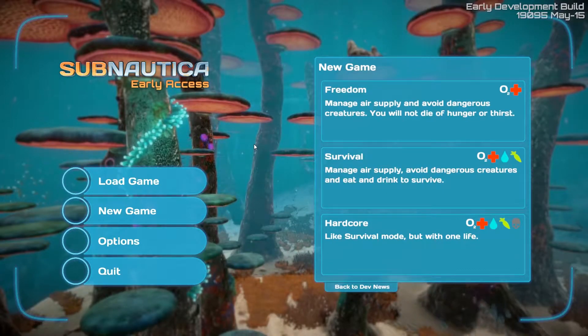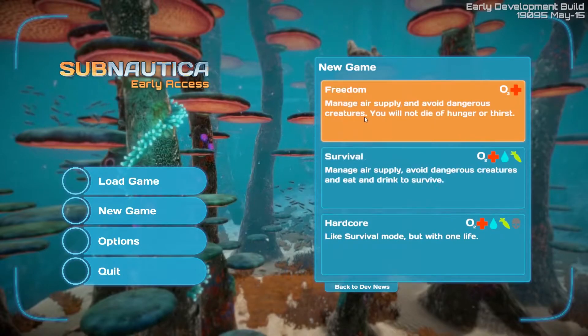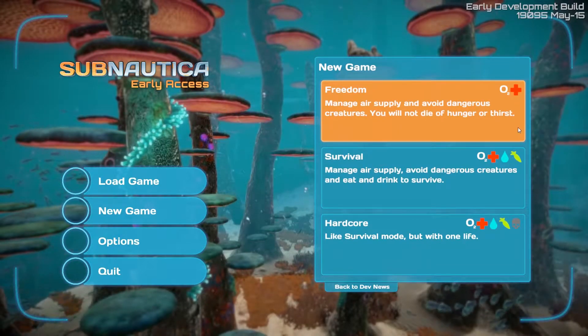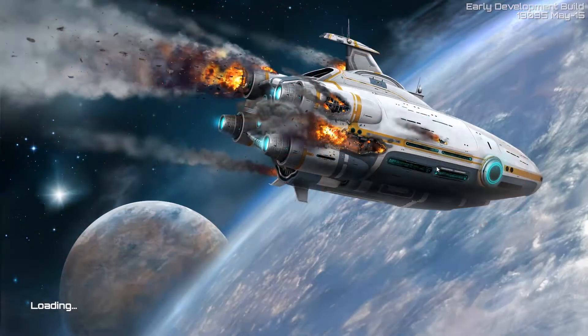I'm actually getting started here in our series, or at least in our save game. We have three options: we have hardcore, we have survival, we have freedom. Freedom means you always have oxygen and health to worry about — a certain amount of time you have oxygen in your tank, and the health from being attacked by creatures. Survival adds water and food to worry about as well. So we're going to go ahead and start with survival mode.